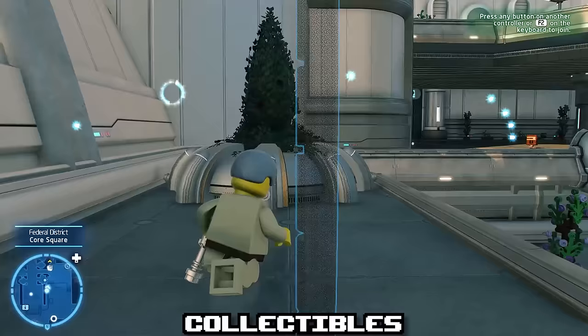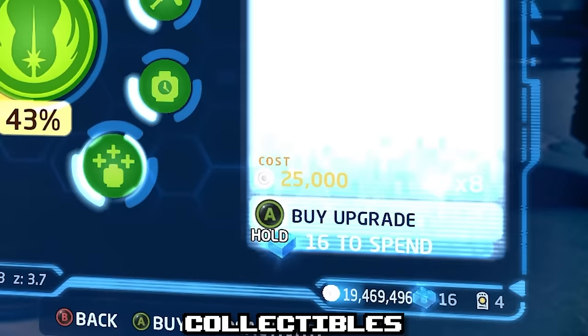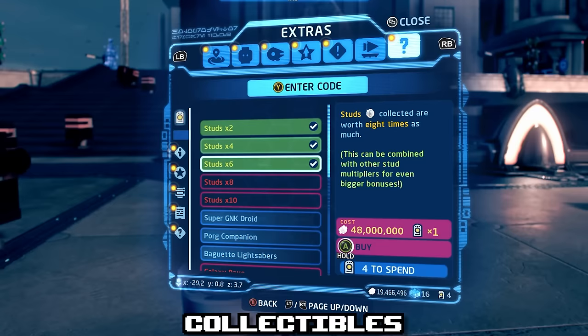This has been slightly changed up in the Skywalker Saga, which has a much more open-world approach. The game uses a combination of studs and bricks to purchase new unlocks. And while I wouldn't say this system is bad, it does make completing the game a bit of a chore.